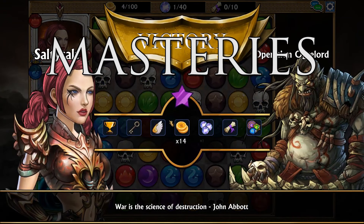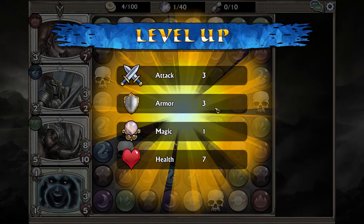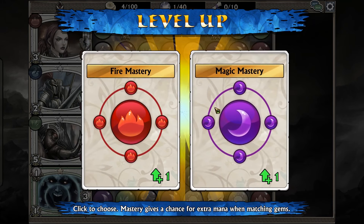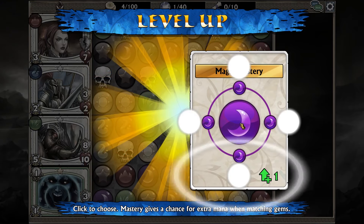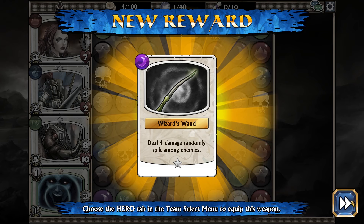Tip number five: choosing your masteries. When your hero levels up you will always get to choose a new spell mastery, but which color should you choose? There are two ways you can go about this and neither one is wrong. You can specialize in one or two colors and try to unlock some better weapons for your hero a little bit more quickly, or you can spread the spell masteries evenly to maximize your chances of getting extra mana in the game. Either way, by the time you're reaching level 100 to 150 you should be leveling them all out.